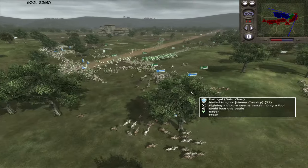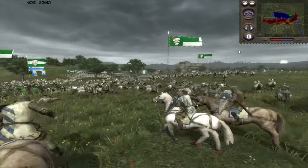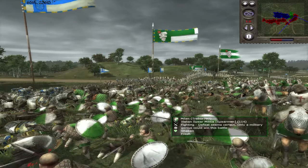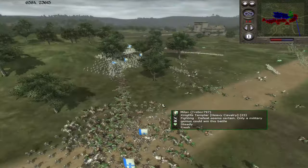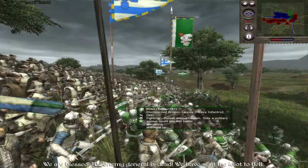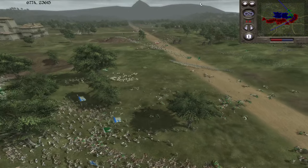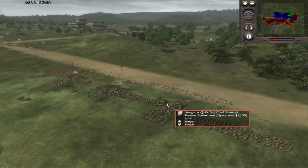Nice little back and forth there, but it definitely looks like Portugal is getting the edge. Nice little flanking charge on the general of Milan as well. Really good stuff there. We'll see how Milan can recover from this - right now they're just doing a lot of cycle charges into the cav. They also have some spears in the mix, which is promising because they're going to help take down that cav. But is it going to be enough? Here comes more charging on some Broken Lancers, charging against the Pikes. Whoa, I've sent the idiot to hell - I don't know whose general that was.